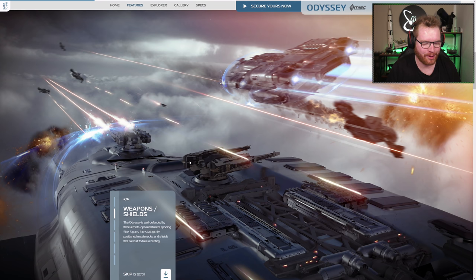Moving on to weapons and shields — it's going to have three remotely operated turrets with size 5 guns, and four trigger-precision missile racks, with shields that can take a beating. So it's going to have relatively strong shields, which you'd expect for a ship of that size. We can see two of the turrets here, and I suspect the third one is going to be somewhere on the belly of the ship.